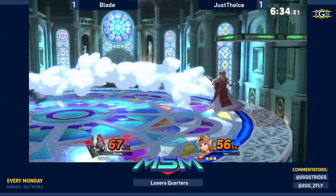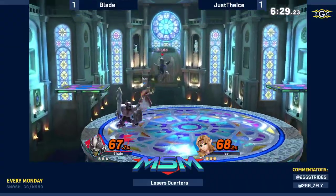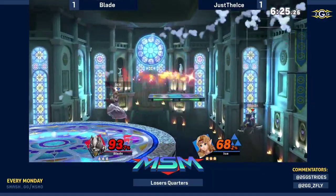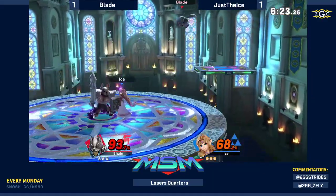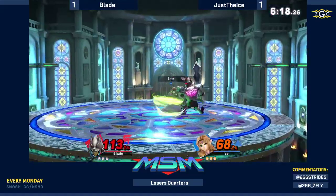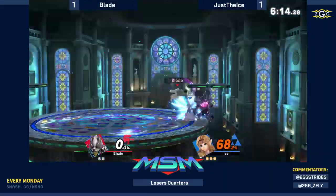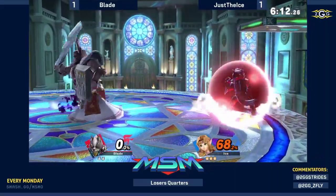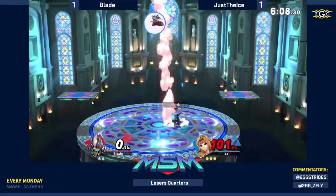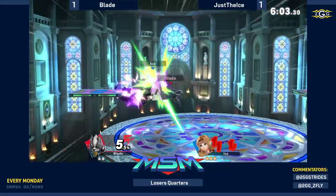I mean, Wolf is so good on a lot of stages that I don't think Blade minds playing on this stage either. That was visually scary from Zelda. Nice — up B had a shield again. He's just doing that basic Wolf approach — just falling on top of you with that amazing neutral air. But if you're ready for it, you can definitely get some solid punishes, as Ice has shown multiple times.